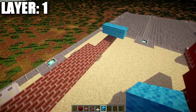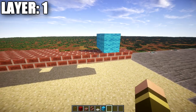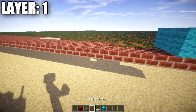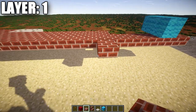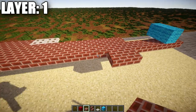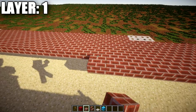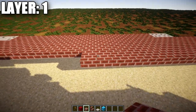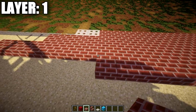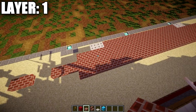After that's done, go back up to the front and work out to the side. Starting from the front, count to the 6th brick top slab back. Place down a brick top slab out to the side and from that slab continue back for a total of 26 brick top slabs.